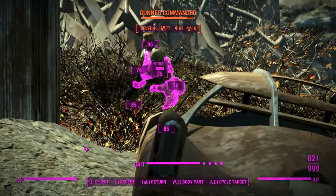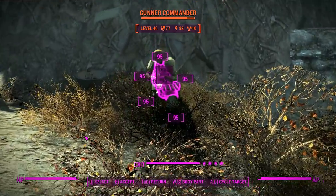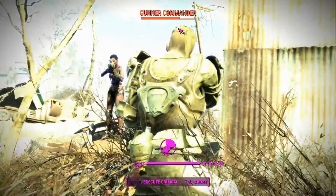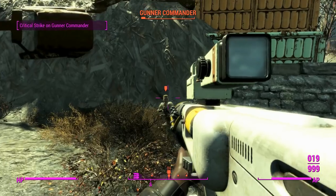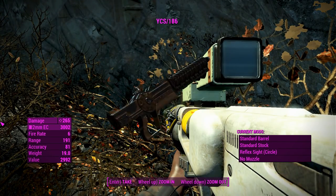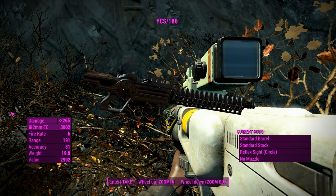Looks like the Gauss Rifle user has come below us for some reason. Looks like that Gunner Commander is the one to take out. You don't look like Captain Bridget — you aren't Captain Bridget, you're a Commander. We'll go for a crit there and quickly get you down, and there we go — there's our YCS weapon.